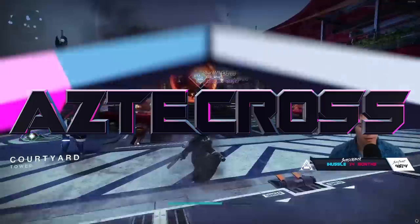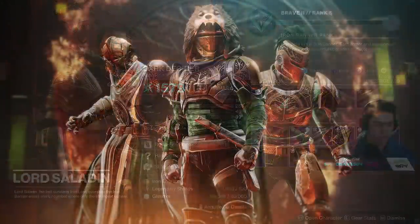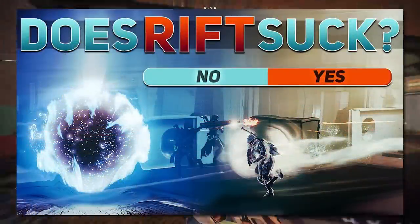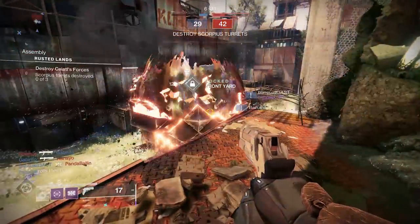The first Iron Banner of Season 19 is here, and with it comes not only more weapons to chase, as well as some sick new returning armor that the community has been asking for, but also a brand new game mode. We had Rift in Iron Banner in Season of the Haunted, Eruption in Season of Plunder, and now we have Fortress.